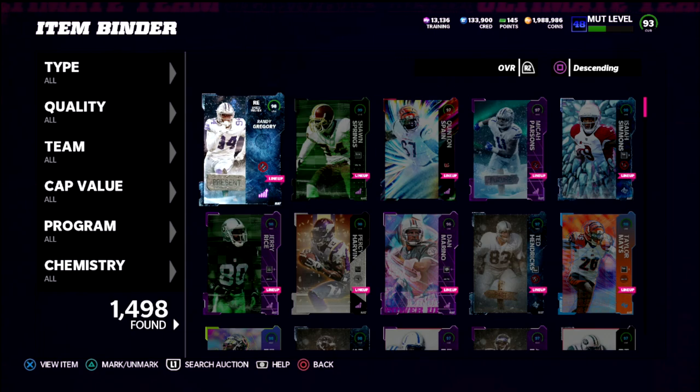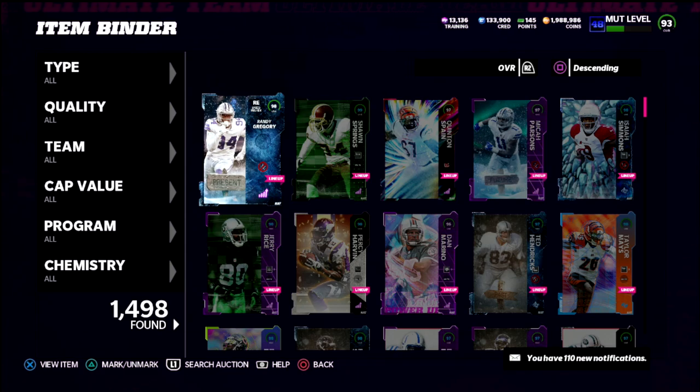In this video I want to give you a quick tip on your quarterbacks. They just updated the AP abilities in Madden, making Escape Artist and Gunslinger both much more expensive. Escape Artist is still arguably the most overpowered and dominant ability in the game — the ability to roll out and literally just do whatever you want.